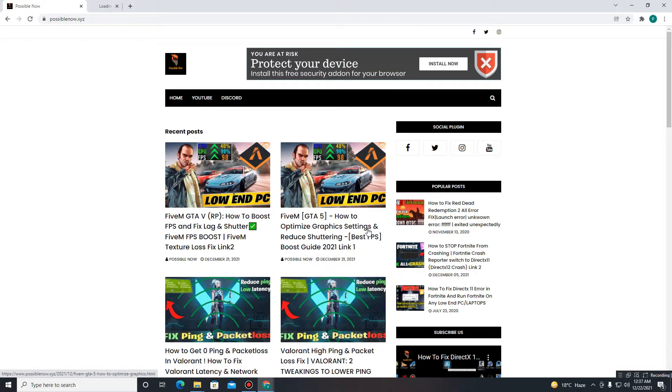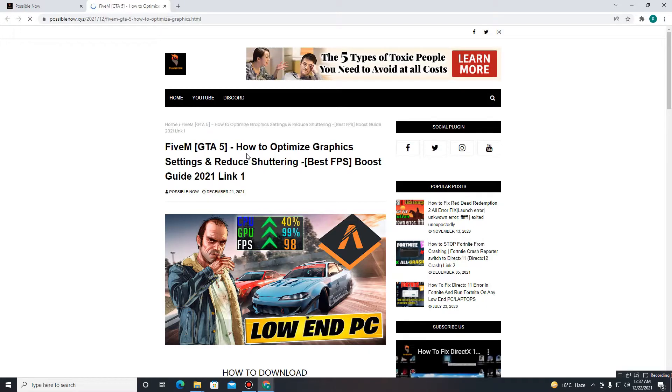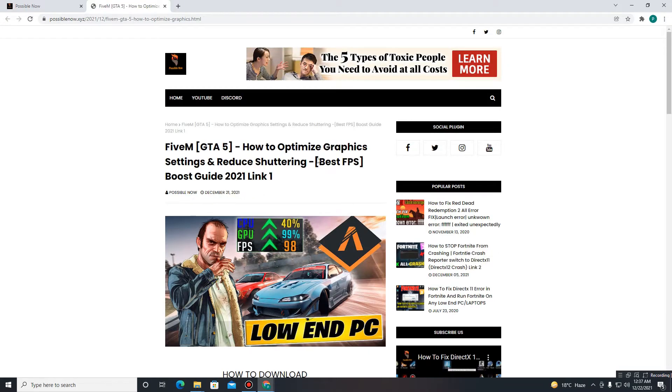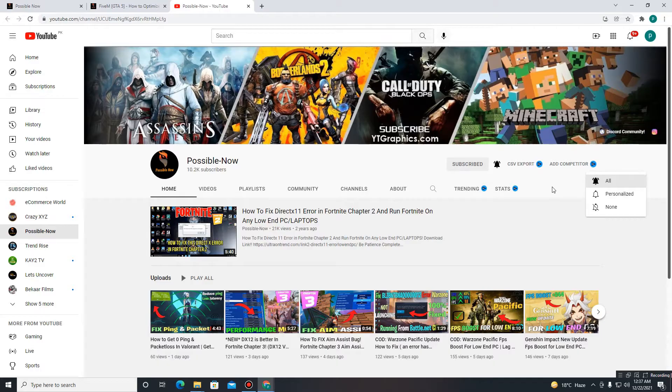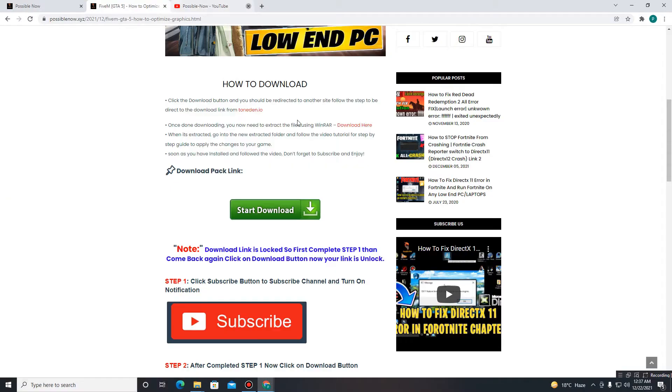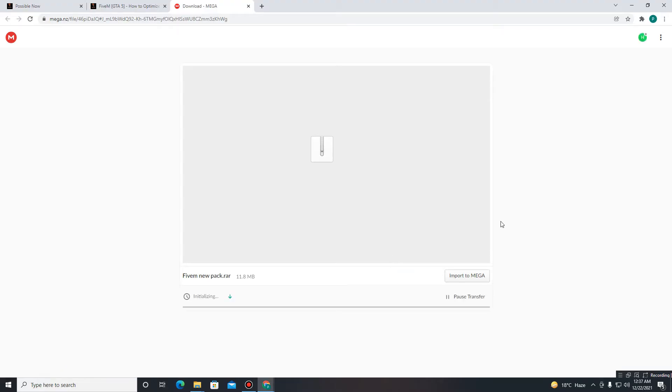First you need to subscribe to our channel — this will unlock the download button. Click the Subscribe button and press the Bell icon. After that's done, close that tab, get back, and download the pack from the download link. It takes just a few seconds, so wait for it.